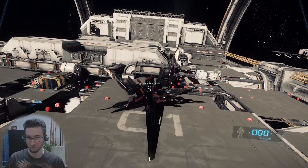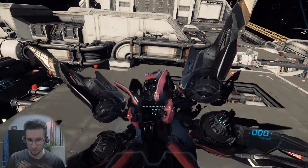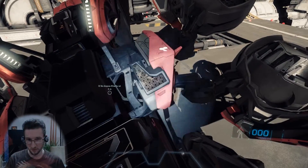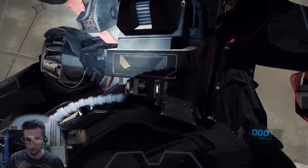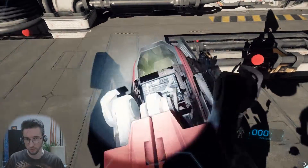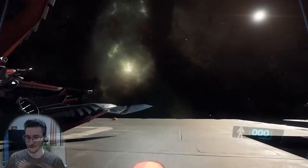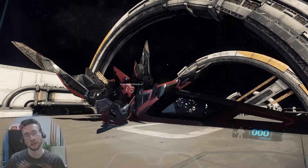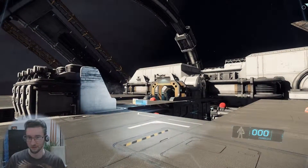They added maneuvering thrusters, so the ship now handles the way you would expect from the design concept. I don't see the maneuvering thrusters — I thought it would perform well without them. But here you can see the countermeasure launchers, and some other stuff you probably normally wouldn't see — this is all the lower half of the ship. There's another way of landing it on its back, and I'll get a fresh ship and cut to that.